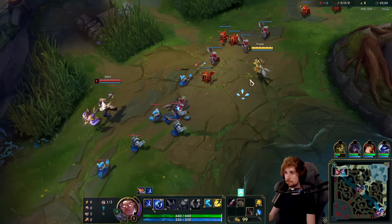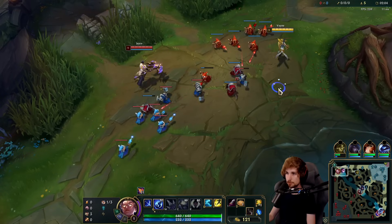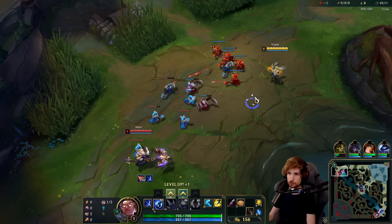Typically when I play Vayne top, I always go for the standard play build. But when you run into a matchup like Jayce - or anything that has a lot of burst and you have to short trade a lot - you can just go Trinity, and then afterwards you can go Hurricane.